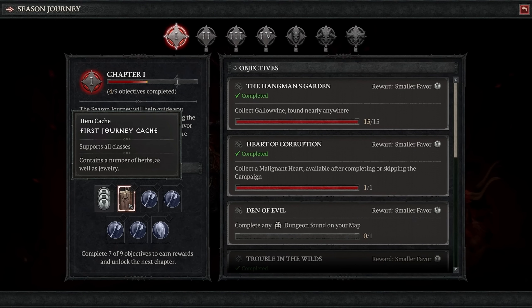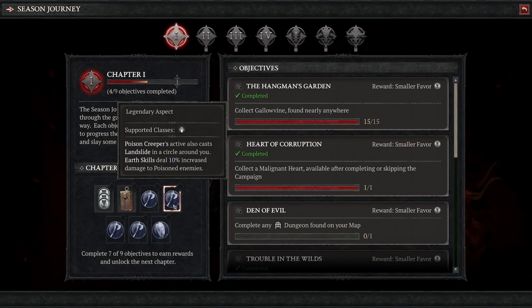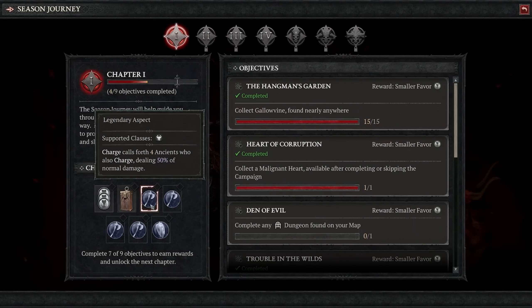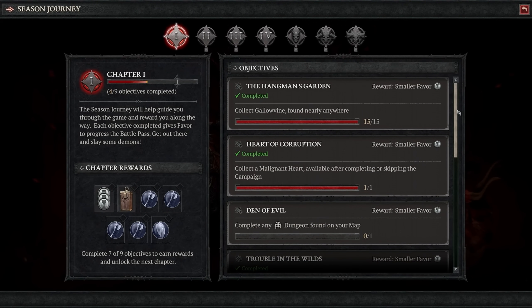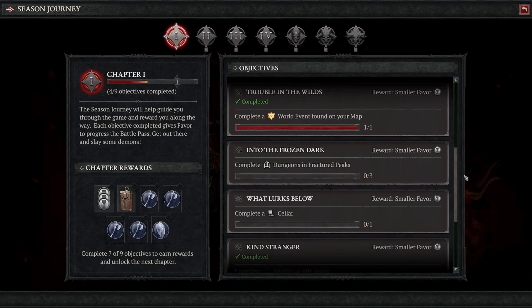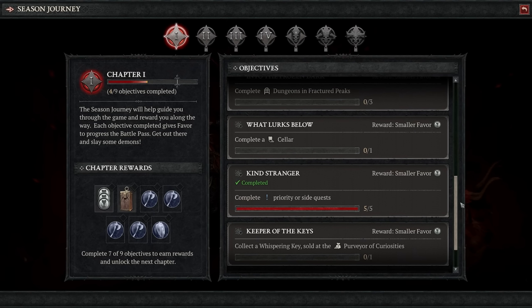The Seasonal Journey is also the main way we're going to gain access to some of the new legendary aspects that will be permanently unlocked in our Codex of Power. For example, completing just Chapter 1 already gives us access to a handful of additional legendary aspects, additional caches of loot, and even greater favors to further unlock Battle Pass rewards. So it totally helps to complete these objectives as you go through them.